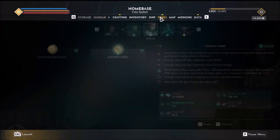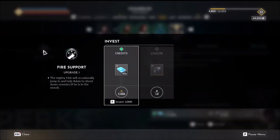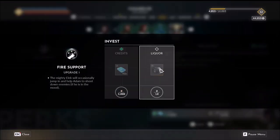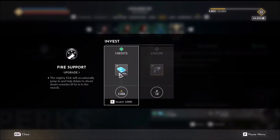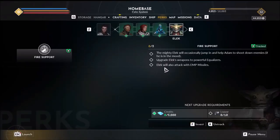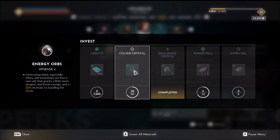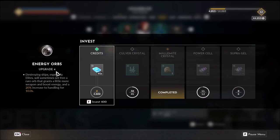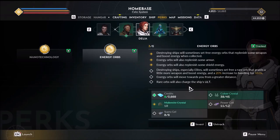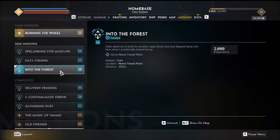We now have Elek as a companion, which means more perks — fire support. Mighty Elek can jump in and help Adam shoot down enemies if he's in the mood. You're probably gonna have to buy the liquor and we can do that at Prescott Station — 45 grand. I upgraded this one all the way — I thought it was pretty good. Turn on those energy orbs because as you blow more and more stuff up it just gets better and better. Into the forest — maybe we'll do that in the next episode.